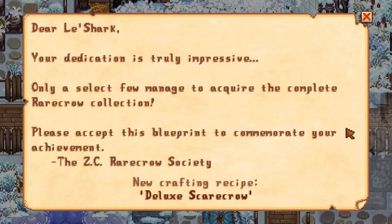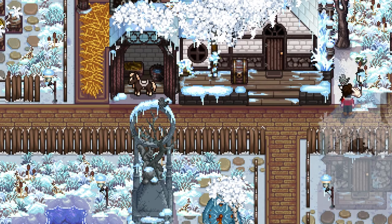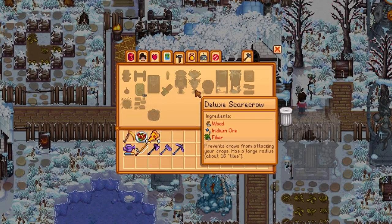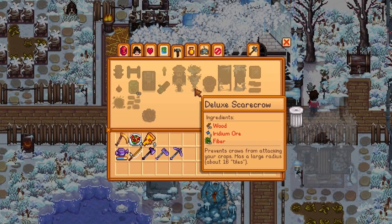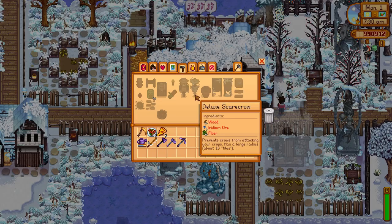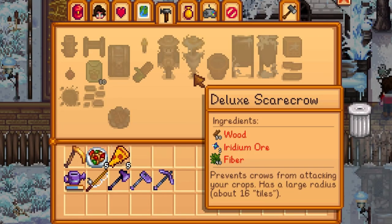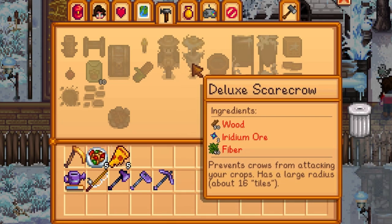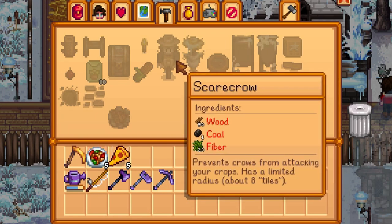Once you've completed your rare crow collection, you will get a crafting recipe for the deluxe scarecrow. To craft it, you're going to need 50 wood, one iridium ore, and 40 fibre — quite expensive due to the iridium ore. But the best thing about the deluxe scarecrow is its larger radius compared to any other scarecrow or rare crow. It gives you a 16-tile radius compared to the eight on the other ones, so it will cover a huge amount of crops.